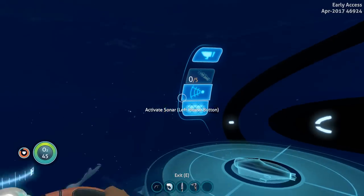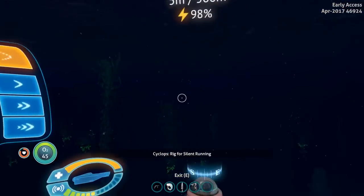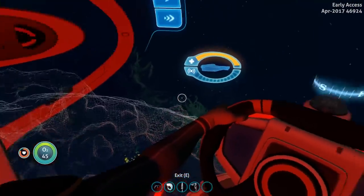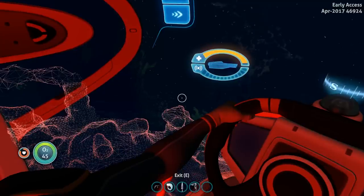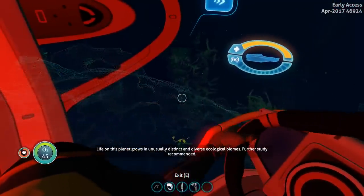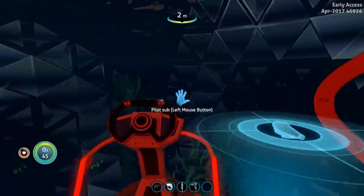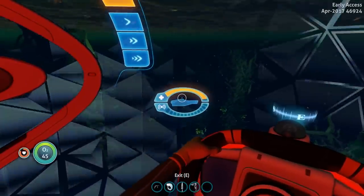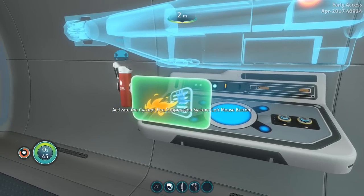Going over to our Cyclops, we have our decoy system and our sonar system which I think comes stock anyway. The sub sounds different now - let's go into silent mode. Definitely sounds a little different inside. Let's use the advanced sonar system - doing its shenanigans, should be like two pings. Three pings. It seems like they've changed the battery charge position, and the shields don't seem to have changed.